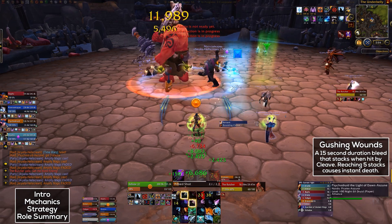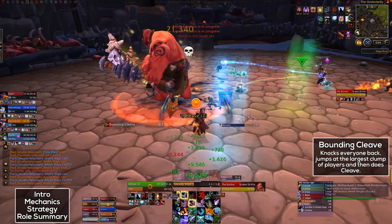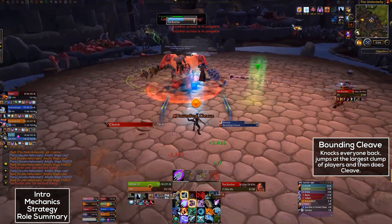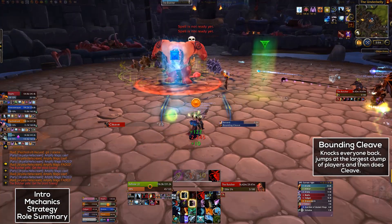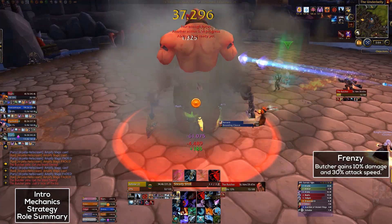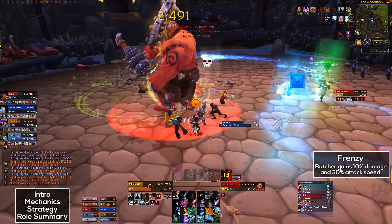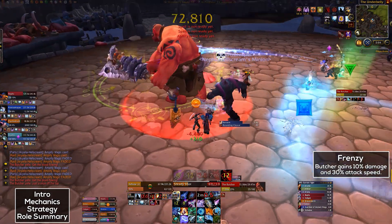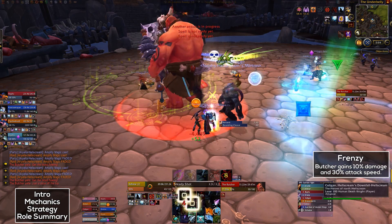He also does a thing called Bounding Cleave. This will knock everyone back and then after a few seconds, he will charge the largest clump of players. So basically, all ranged players who don't have a stack of Gushing Wounds should just stack together for this. Finally, at 30%, he does Frenzy. This will increase his attack speed by 30% and damage by 10%, and it also means that he will do his abilities faster, so your timings for dealing with Cleave just need to be even more tight.